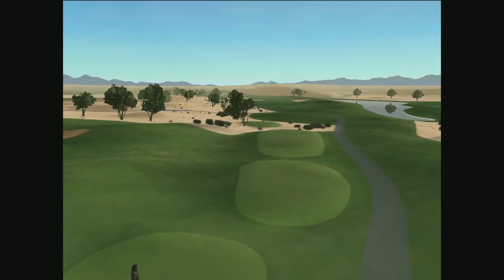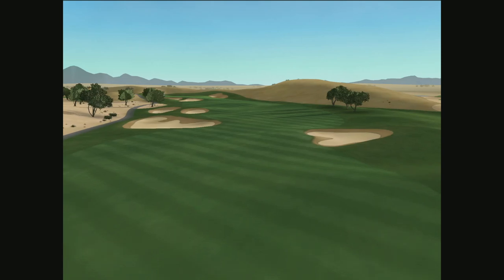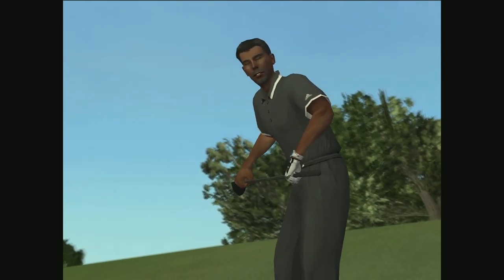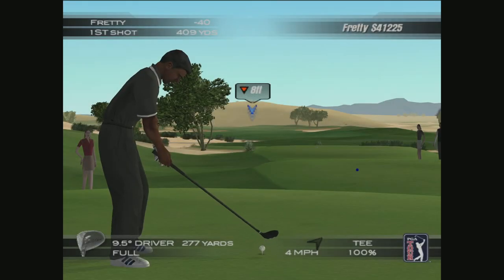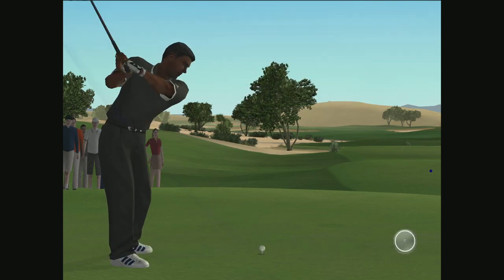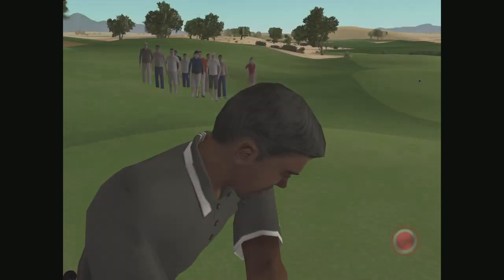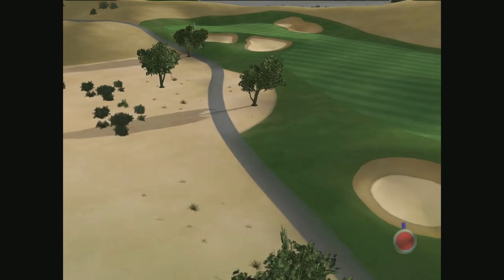Depending on the wind, this hole can be very difficult or very easy. The tee shot sets the tone — the player must avoid the left and right fairway cross bunkers. More bunkers are right and left of the green, and birdies are a common score. Alright! I'm gonna cut a... Whoa. I can afford the experiment here.